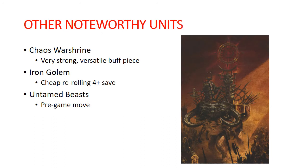The Chaos Warshrine is like an auto-take in most Slaves to Darkness armies. It's a really versatile buff piece that gives a 6+ ward save to units around it within an 18-inch bubble off a fairly large base, so it's giving a lot of protection. It has fantastic prayers including re-rolling saves, re-rolling hits and wounds, re-rolling charges, and being immune to battleshock - all depending on which chaos god the unit is devoted to.